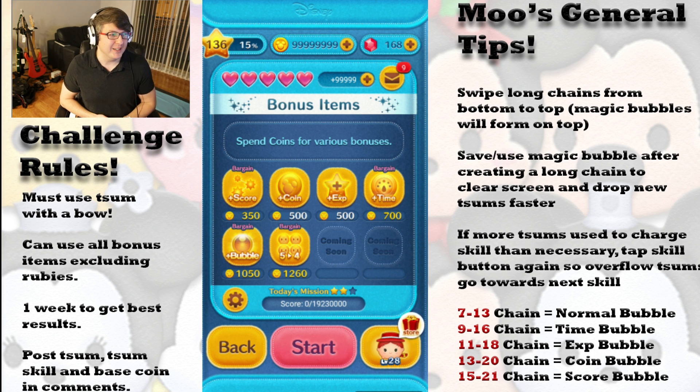Her idea was for this week that we would use Zooms with a bow. I want to keep this a coin challenge because that is probably the fairest metric we can use that would basically allow new players to have a chance at winning over the old players — we want to encourage that kind of positive competition. We will have score elements in the future, so please stay tuned for future challenges.